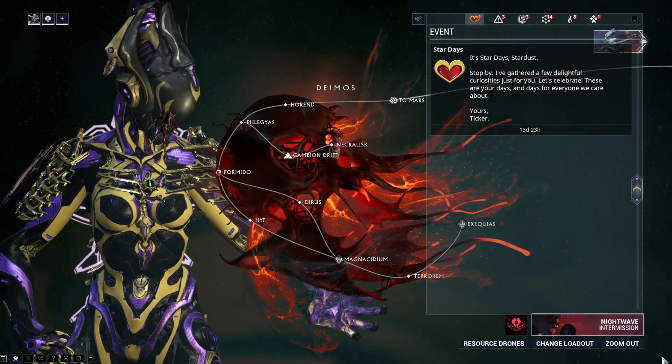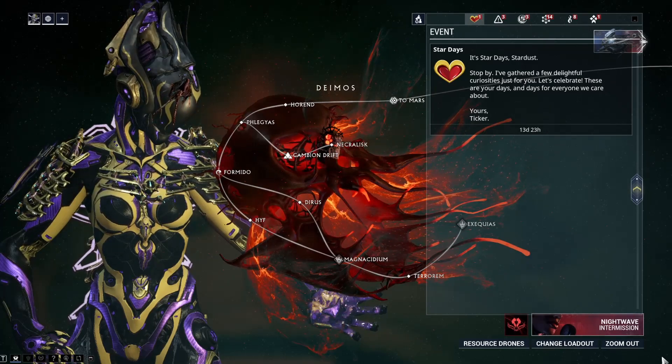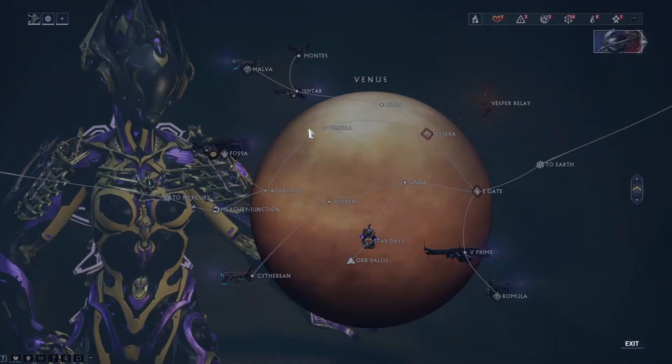Hey, what's going on everyone. Star Days has arrived with an event shop. Today we will be going over the event rewards and how to get them. What you want to do is head to Fortuna and talk to Ticker.